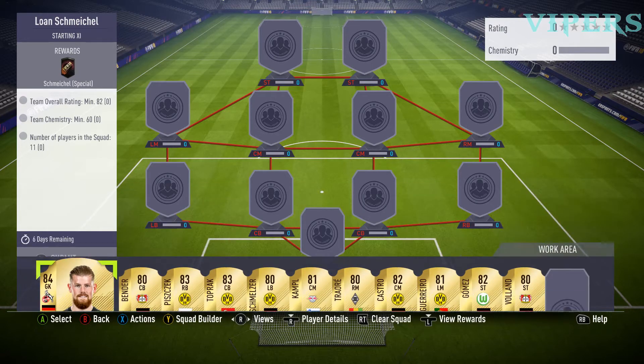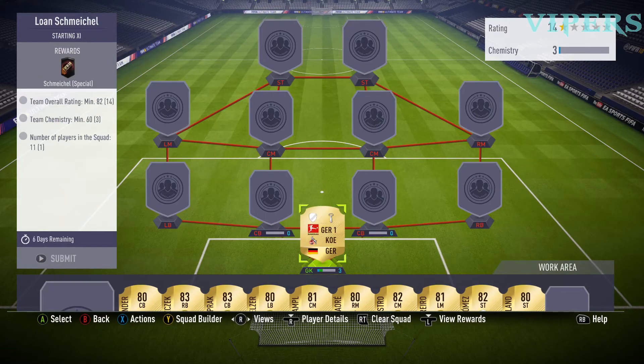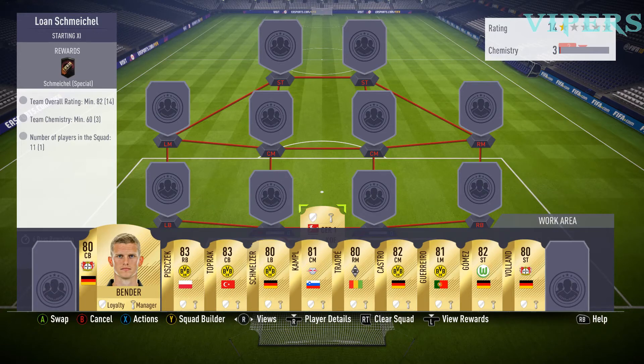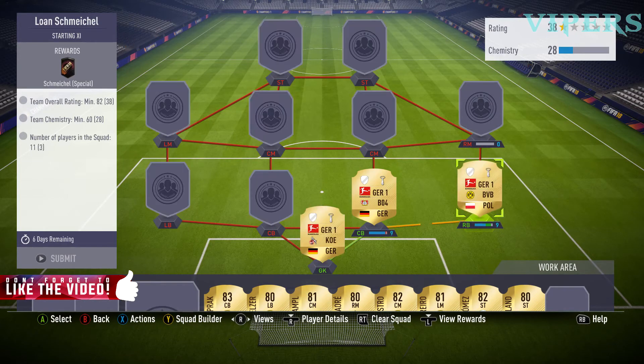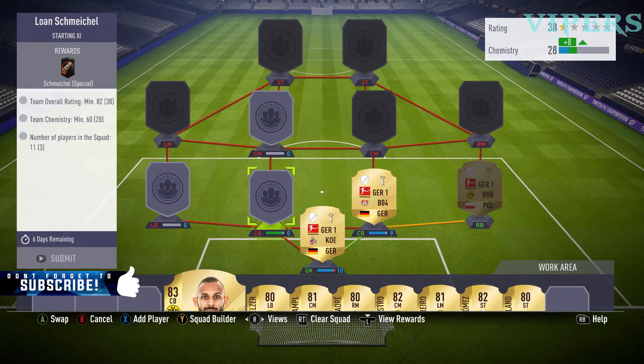Starting with goalkeeper Horn from the Bundesliga, a German goalkeeper, we start putting him in. Then we have Bender, centre-back from Germany, we put him in. The prices of these players are in the description below if you want to check them. Then Piszczek, a right-back from Borussia Dortmund, we put him in the correct position. Then we have Toprak, centre-back again from Borussia Dortmund, we put him in the correct position.